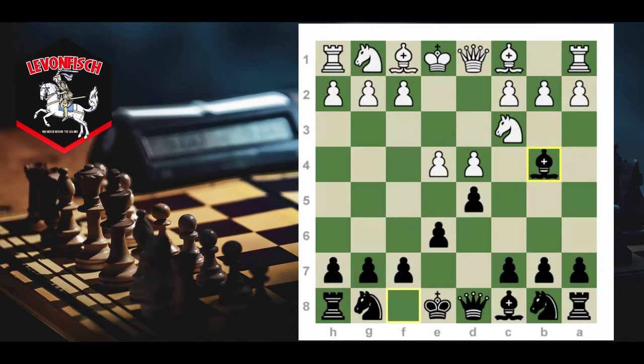Usually the positions are really complicated and that is what I aim for when I play. Today I'm going to be going over the sidelines in the Winawer. The main position is after e5, c5.